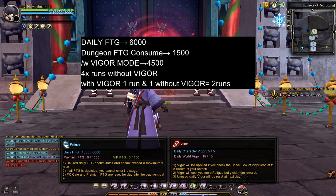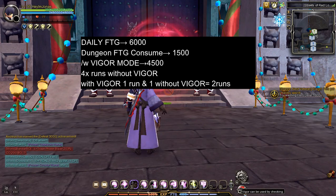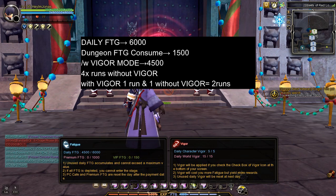Your maximum daily fatigue is set to 6000 only, so you can do Lucky Zone 4 times per day assuming you don't turn on Vigor Mode. If you decide to use Vigor Mode, you can only do 2 Lucky Zone runs — one with Vigor Mode on and one normal run without Vigor.